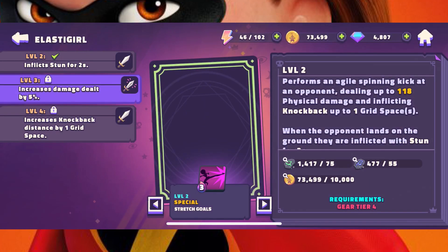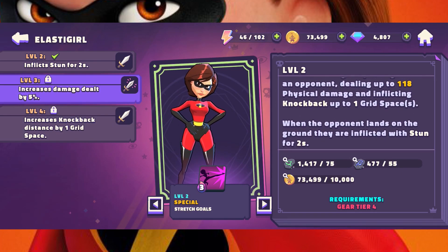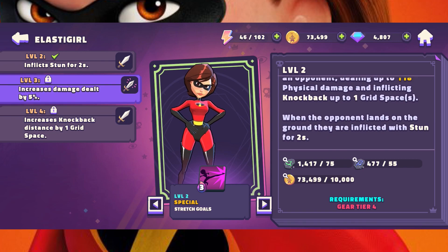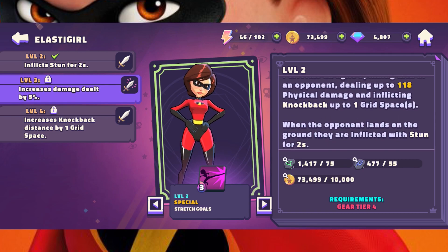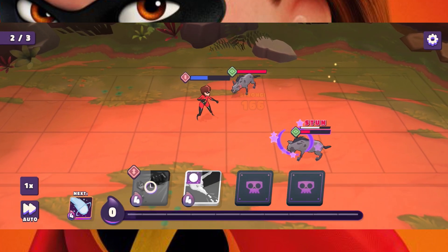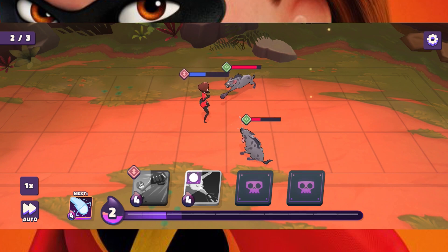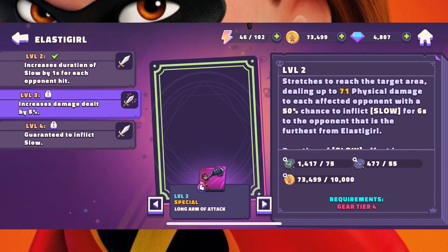Her first special ability, Stretch Goals, costs 3 magic, and she kicks an opponent back 1 grid space, dealing physical damage. At max level, the kick stuns for 2 seconds, deals 5% more damage, and kicks the opponent back 2 spaces. For 3 to cast, it's a good ability to max out to add the stun and kick them away further.